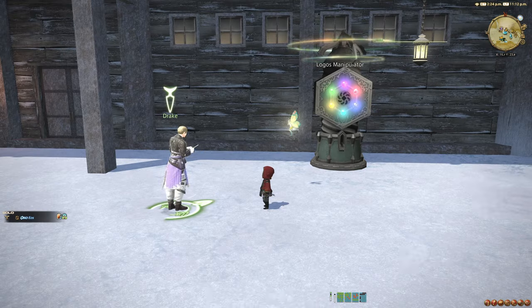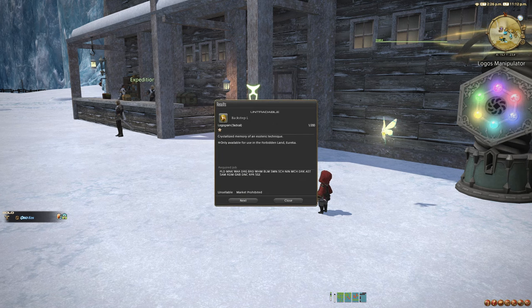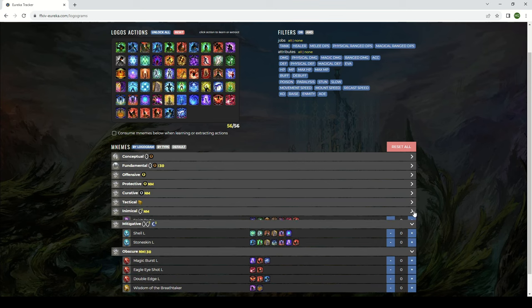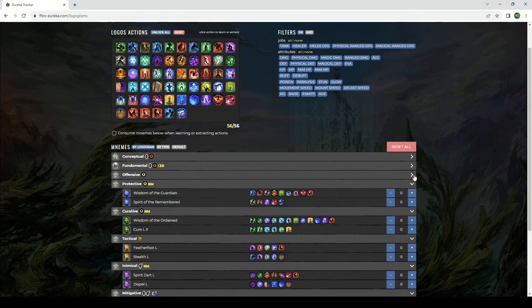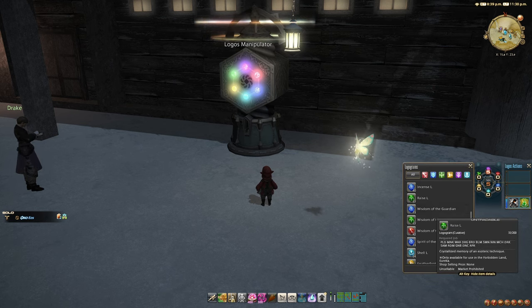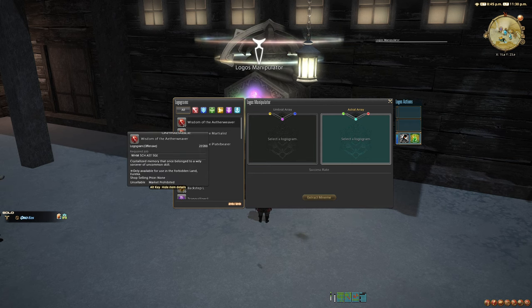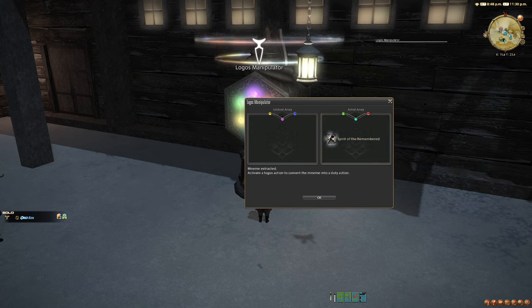To actually convert the Logograms to Actions, you'll need to appraise them by interacting with Drake while they're in your inventory. They don't convert one-to-one to specific Logos Actions though — this is Eureka, so it needs to have that classic convoluted, mostly unexplained-by-the-game feeling to it. Those initial nine Logogram item types are actually converted into 28 different Nemes. These are stored in a special inventory tray, are no longer able to be sold or traded, and cap at 200 each. You then need to go to the Logos Manipulator and combine the Nemes to create the final usable Logos Actions, of which there are 56 unique options.